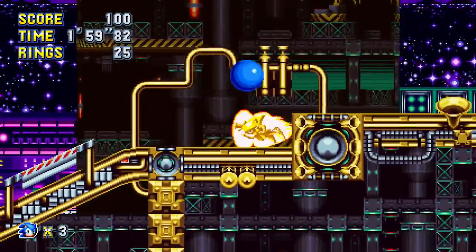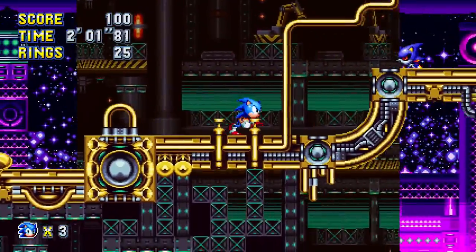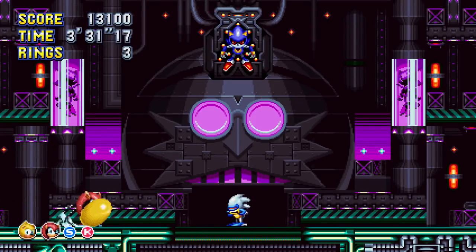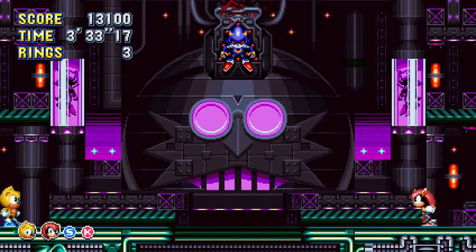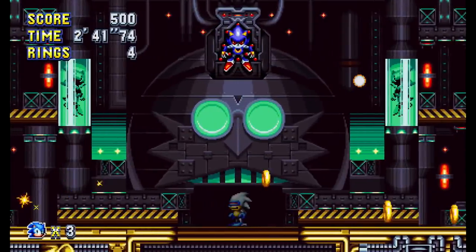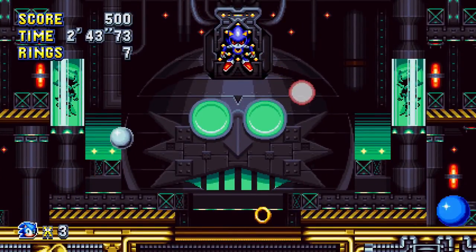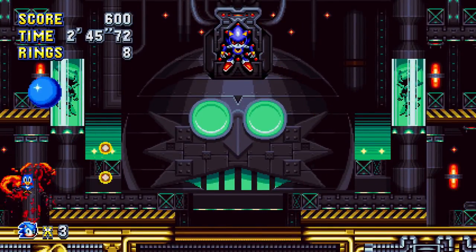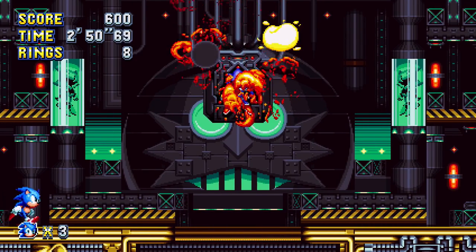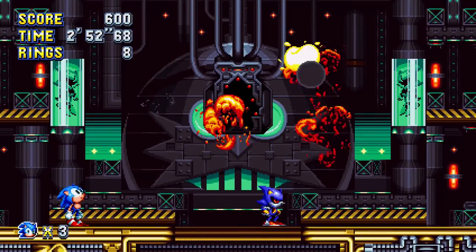On the plus side, the first three phases of the fight have been shortened, particularly Phase 2. Before, the only way to damage the boss was to bounce these little Silver Sonic guys up into Metal, leading to some initial confusion. Now, bopping them will shoot a spread of little bullets that can damage Metal Sonic, on top of this phase also taking fewer hits to clear. It's a welcome change that makes the whole sequence go a lot faster.